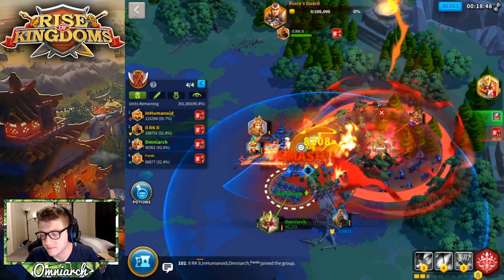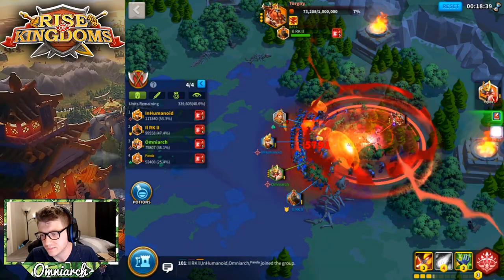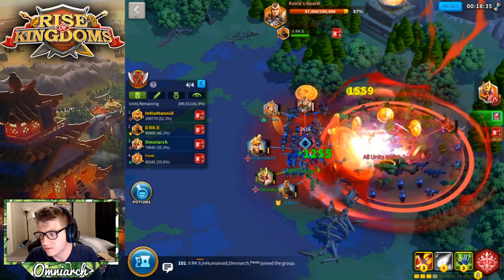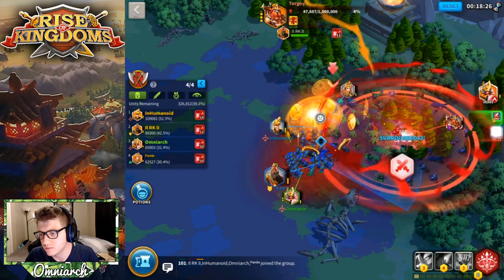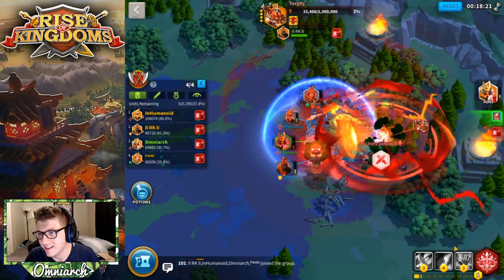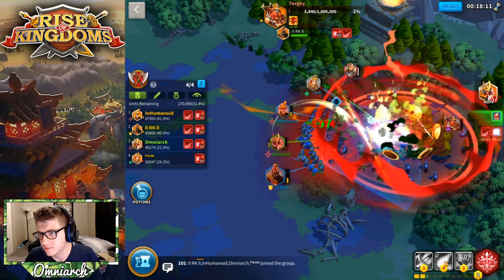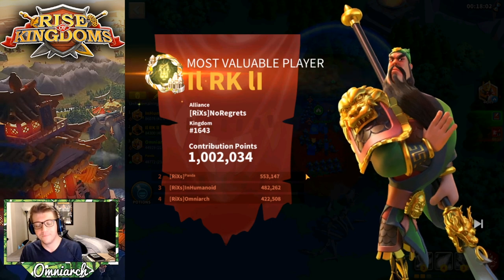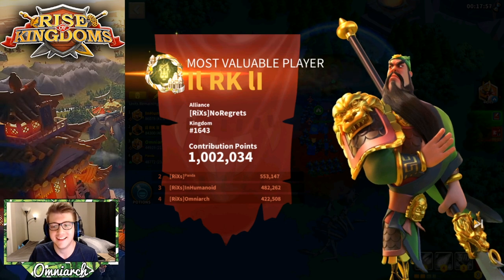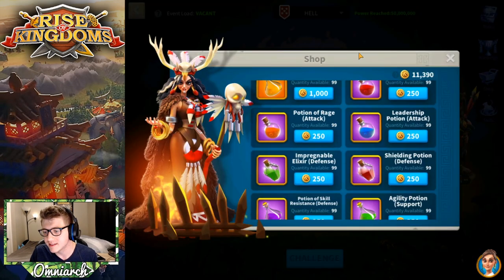The team pushes Torgny down through the final percent — calling out guardian spawns, burning the boss at 20% and below. The tank taunts at the end. Torgny is defeated, and the team celebrates. One player notes they ended up at the bottom of the damage board, joking that they did their job as tank.